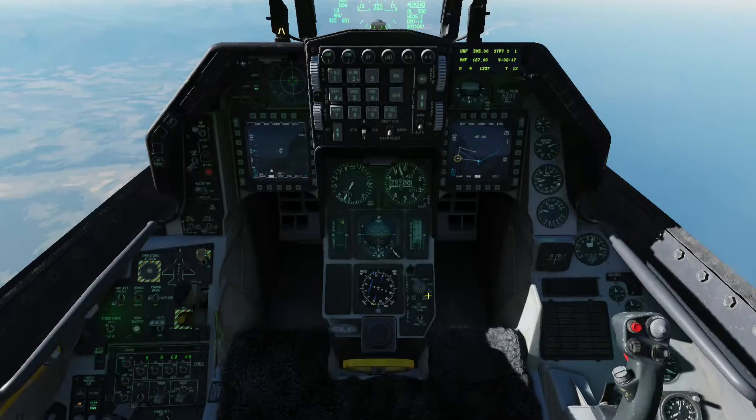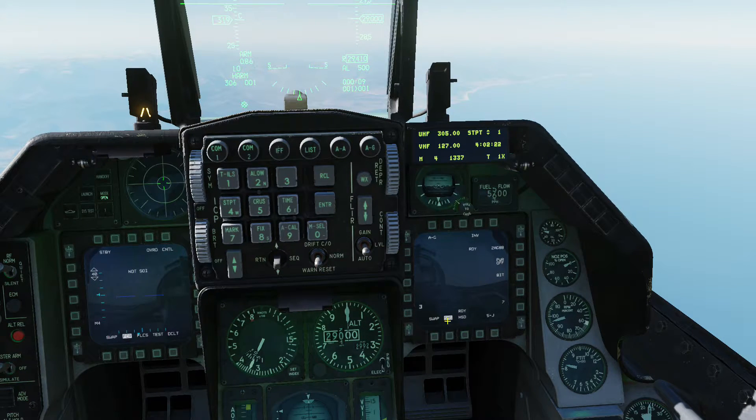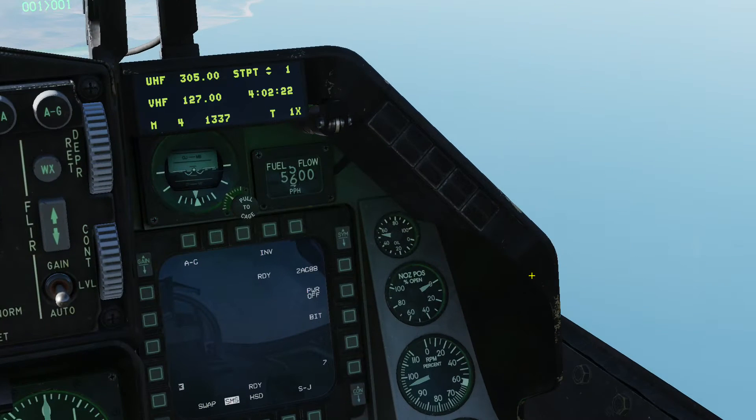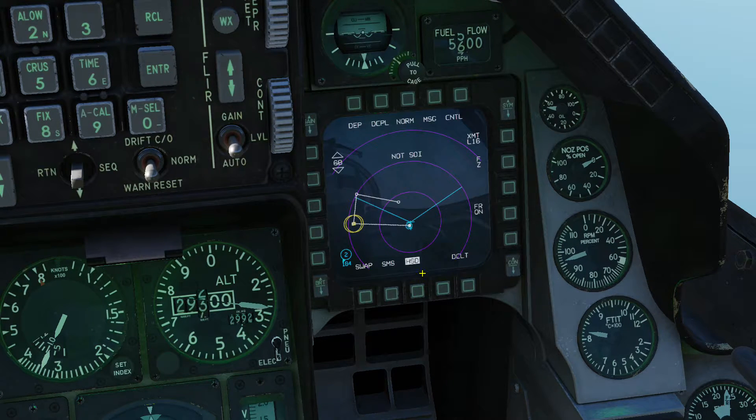Now I'm going to turn on air-to-ground mode in the integrated control panel. As soon as I do so, notice in the stores management system, air-ground mode is selected. There are two AGM-88 HARMs on stations 3 and 7. A box highlighted on 3 means station 3 is selected; a box on 7 means station 7 is selected. Stations can be changed using the missile step button on the stick. I've selected station 7, and now I'm going to turn on the power of the AGM-88 HARM.